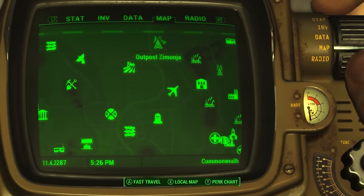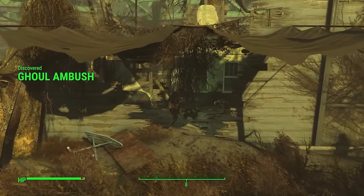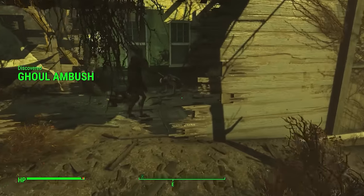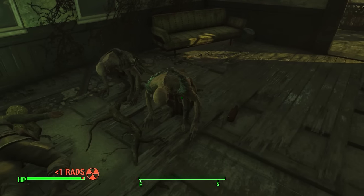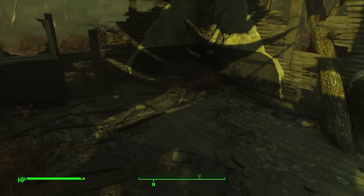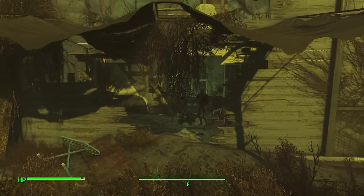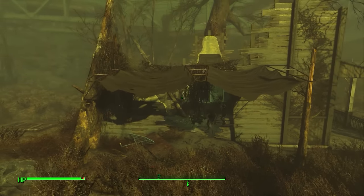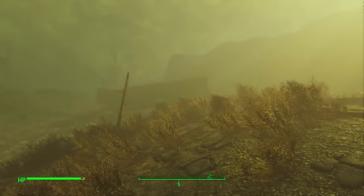Between Ten Pines Bluff and Oberland Station there is an unmarked location — this little house. It ranges from everything: dead gunners with some feral ghouls lurking about, sometimes raiders engaged with ghouls, sometimes there's nothing here. It just all depends. The gunner and ghouls combination is a very common appearance.